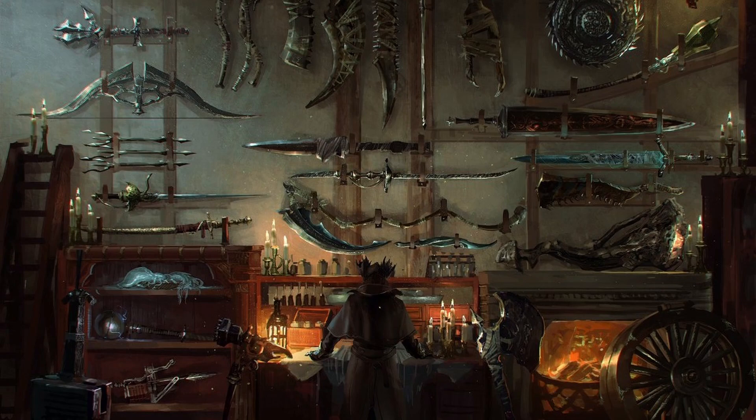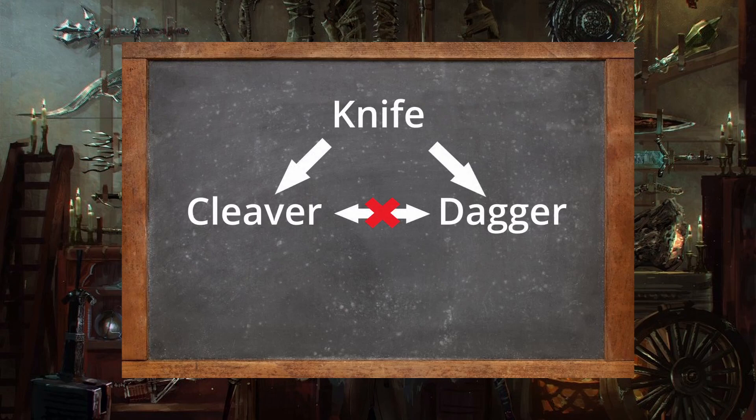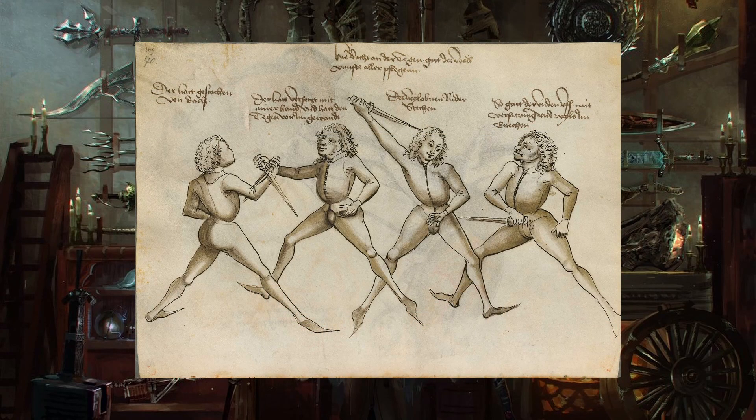The definition of a dagger can get a bit muddy, so let me clear up a few things right off the bat. A dagger is a type of knife — not all knives are daggers, but all daggers are a type of knife. Specifically, a dagger is a fighting knife with a blade shorter than 30 centimeters, a sharply tapered point, a central spine or fuller, and usually two cutting edges sharpened along the full length of the blade. Most also feature a full crossguard to keep the user's hand protected from their opponent.